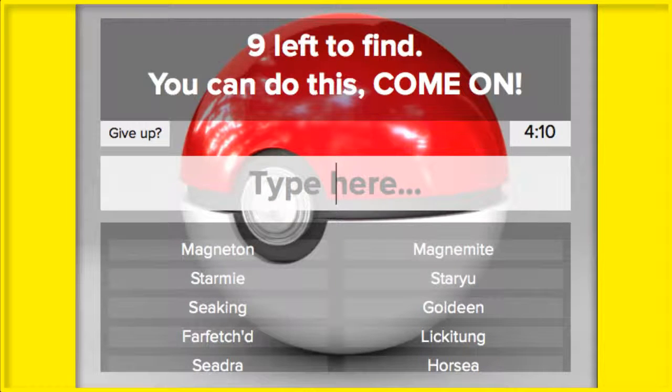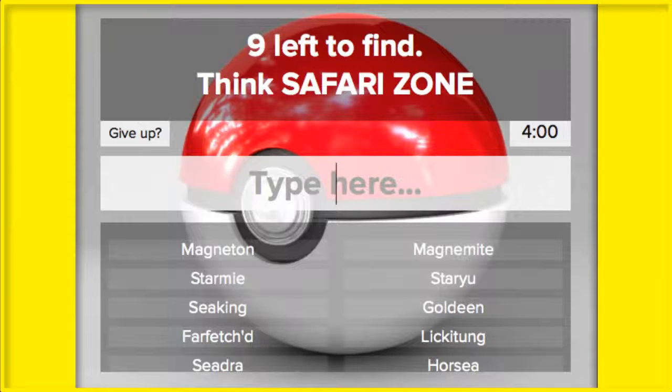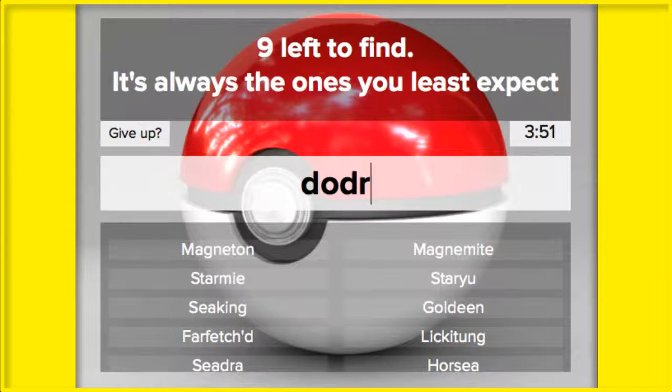I've got to think of Gym Leaders' Pokémon now. Any other Gym Leader Pokémon? Mr. Mime. Any other Psychic types I'm missing? I think I got them all. I got Porygon, Doduo and Dodrio — I got them.